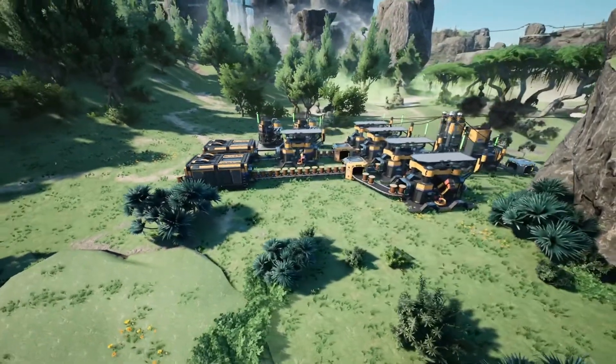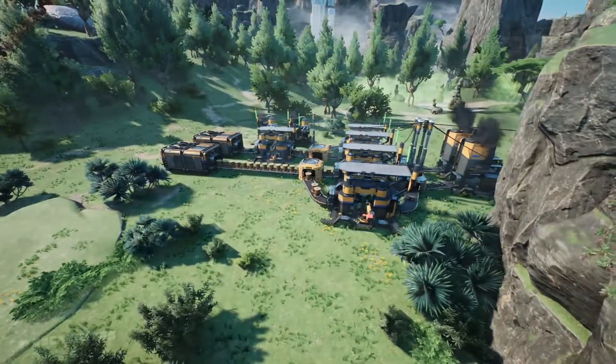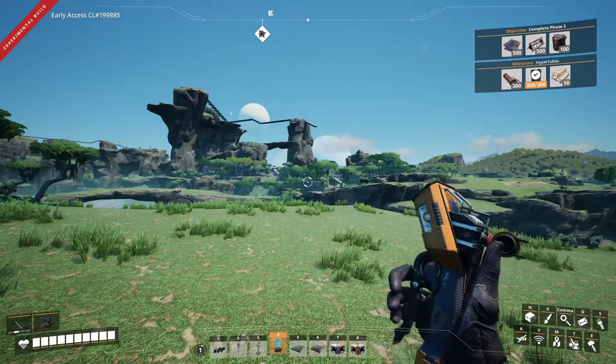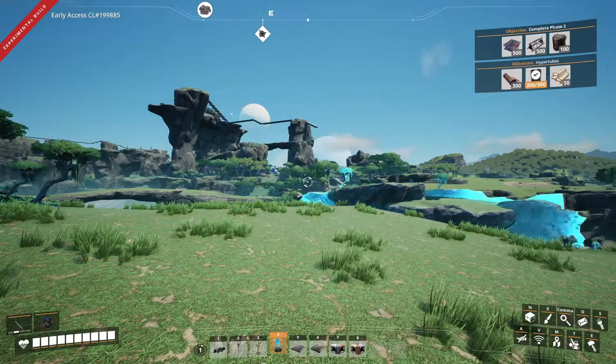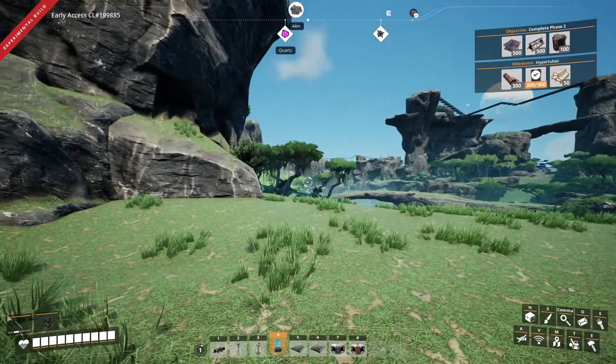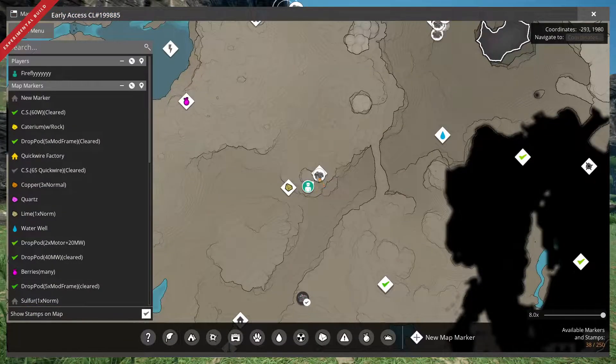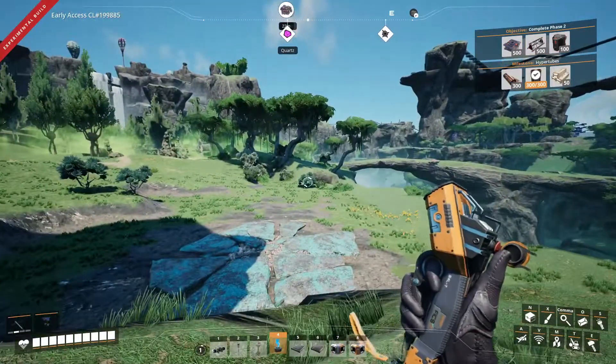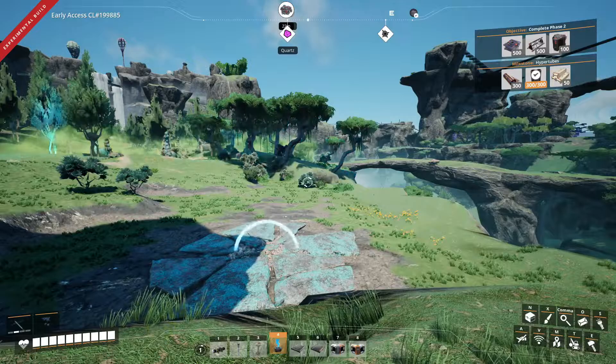This is what your first copper factory should look like. To build this, start by finding enough copper nodes to extract 60 copper ore per minute. This could be two impure nodes, a single normal node, or half a pure node, in which case you'll actually be able to underclock the miner to save power or to use the other half of the output for something else.